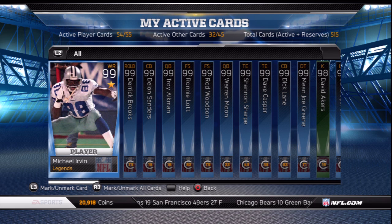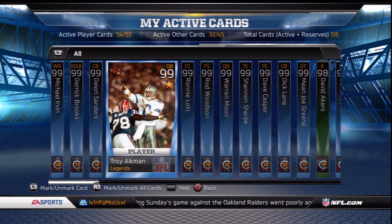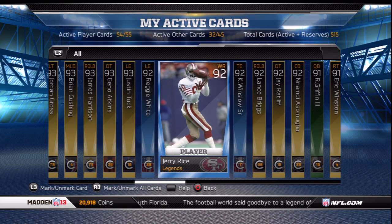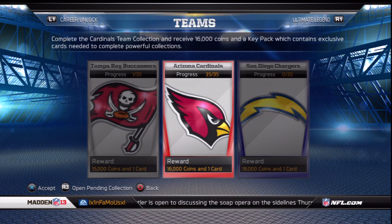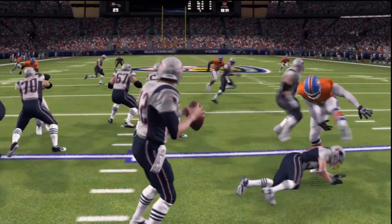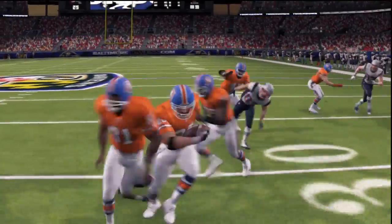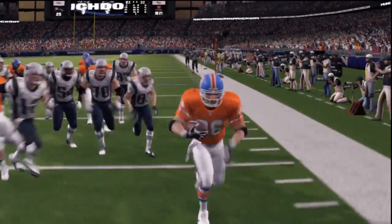Other notable pickups for my team include legendary 99 overall Michael Irvin, Warren Moon, Mean Joe Green, Troy Aikman, and the 92 overall Jerry Rice. I did manage to finish my first team collection — the Cardinals — and received a key pack for that collection, now giving me 3. I'm going to save those for when more Ultimate Legend collections become available. That will do it for this update. Any new promos that come about for this weekend I will be sure to let you guys know. This is Infamous and I'm out. Peace.